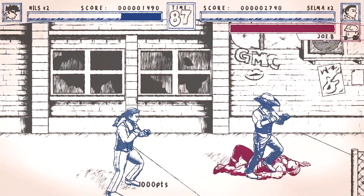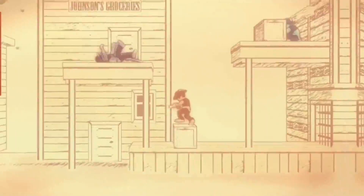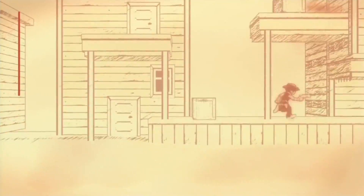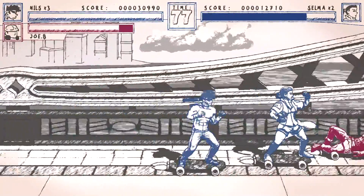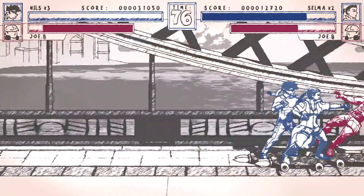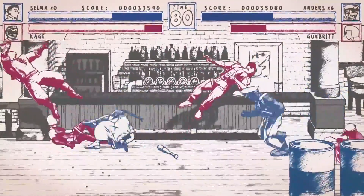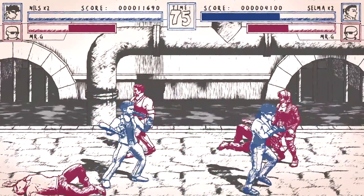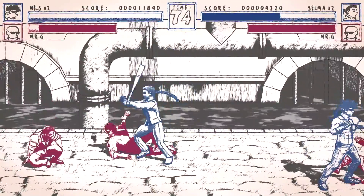Where this game truly shines is in its unique art style that has sort of become the developer's staple. First becoming well-known through the developer's previous title Gunman Clive, this sketch 3D model look cloaks over Super Punch Patrol's gameplay. It's vibrant and tasteful. Playing in either dock or handheld mode, characters always popped with a contrasting red and blue color against the black and white backdrops — it oddly felt perfectly themed for the Nintendo Switch. Though because of how simplistic the color choices were for the backgrounds, the attention to detail for the level environments was sometimes lost, camouflaged into the backdrop.